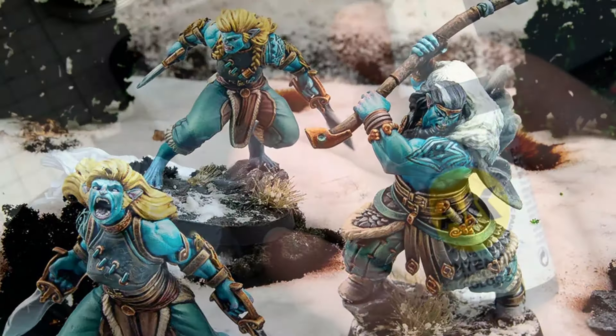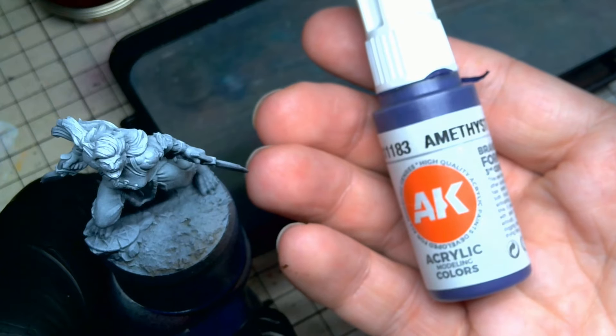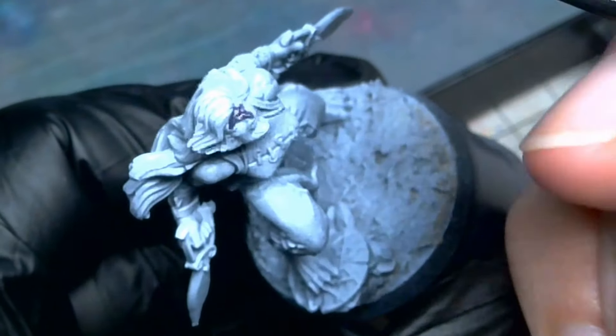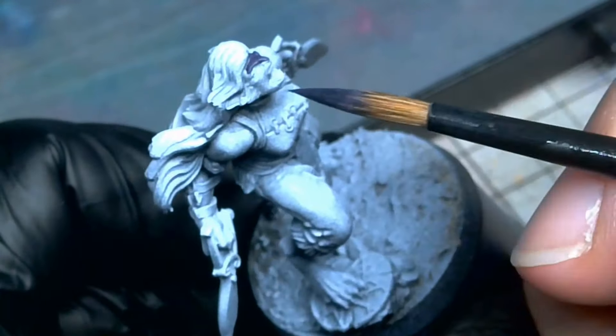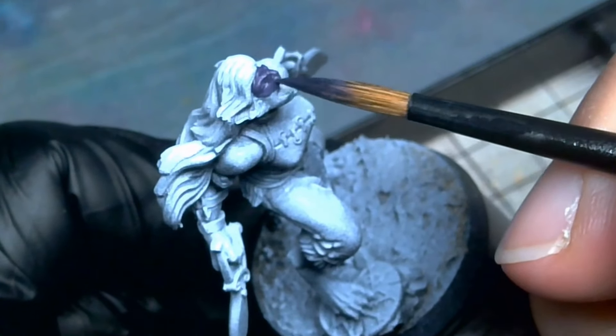I wanted the Varunk to have a strong blue skin tone. The official paint job has a very ice blue tone, but I wanted mine to have a deeper blue with some contrast to the highlights. To this end, I began with a dark purple base to work from.